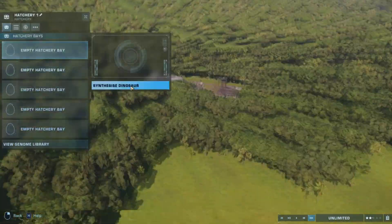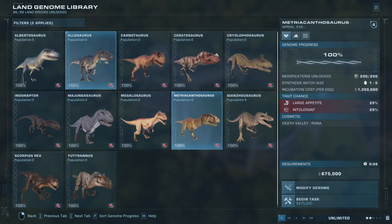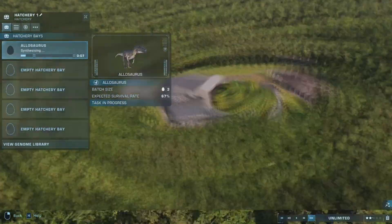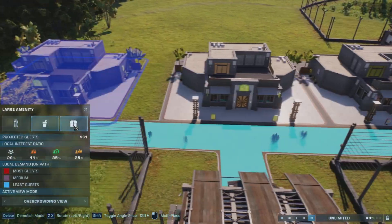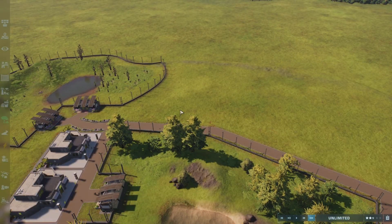I also used the redwood-looking trees — I forgot what they're actually called. And in here we end up going with the one, the only, Allosaurus. I do just randomise the skin and I don't end up going with any specific colour variation — I just randomise it.